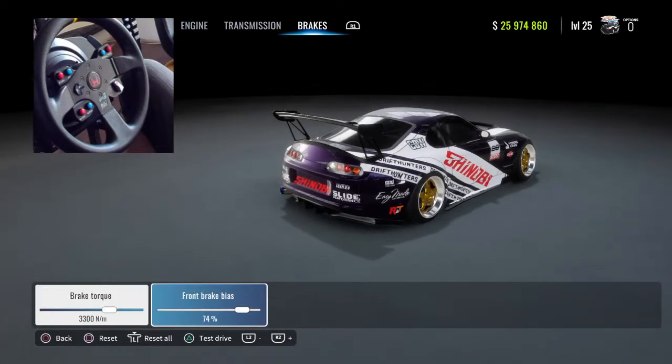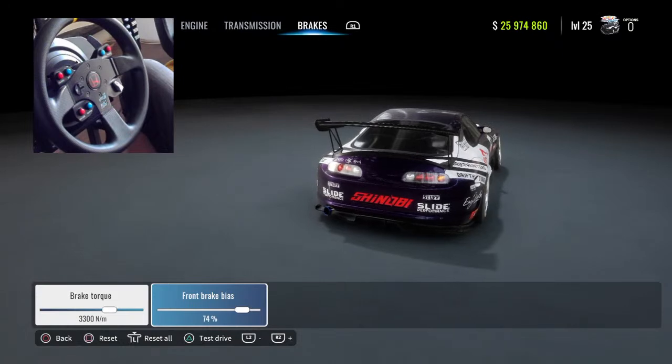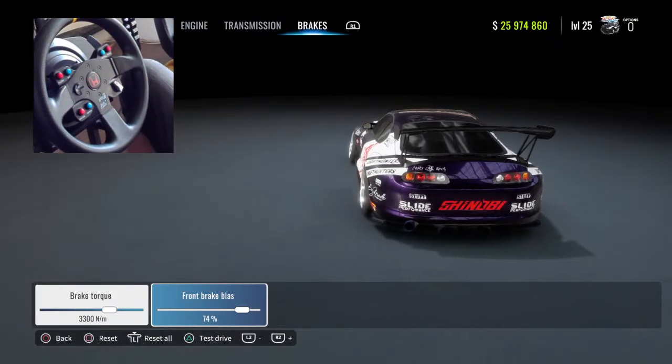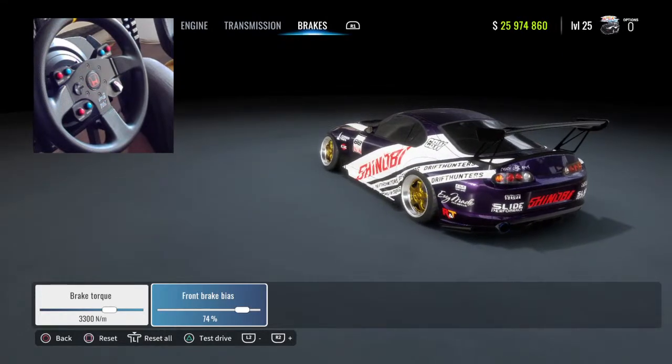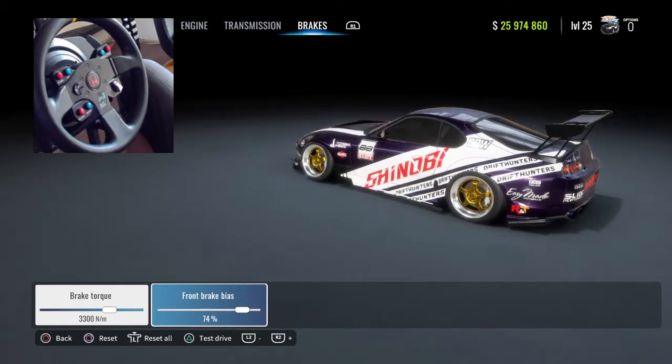And then the brakes — I usually have it a bit more up to the front. So it's doing less on the rear brakes, meaning left-foot braking is less about killing power and more about slowing the car down from the front.